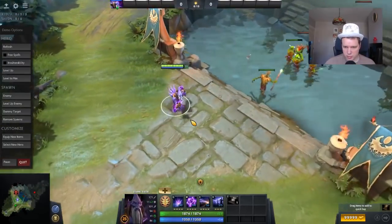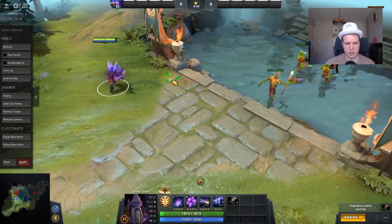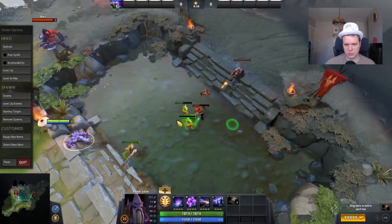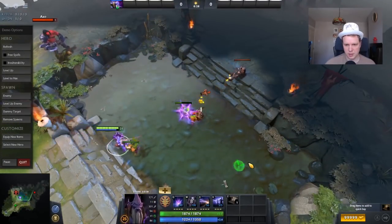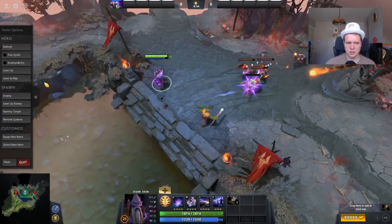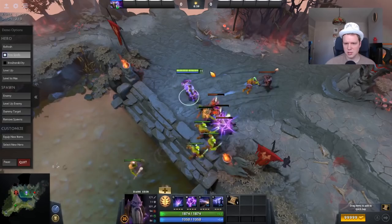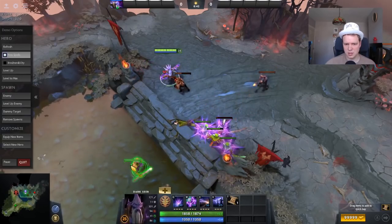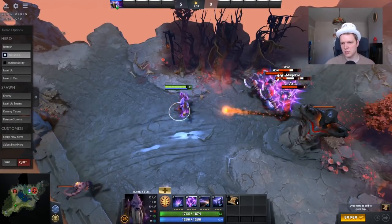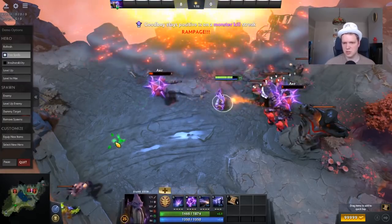So here he is sort of running around. Zoom in a little bit more. Yeah, they're very obvious items. You can definitely see them. It's like whoa man, you like your bling. But let's have a look at it in action on one of the creeps here. Oh, that is so cool. Look at that. That's so well done.